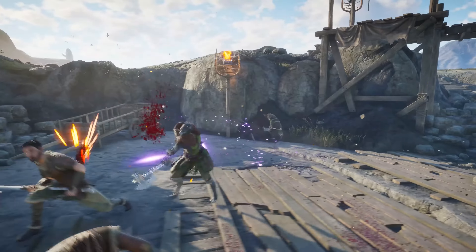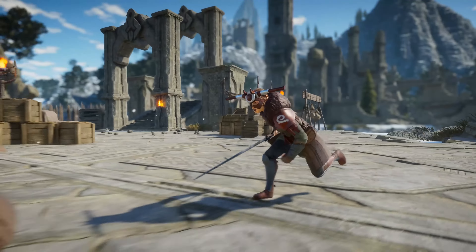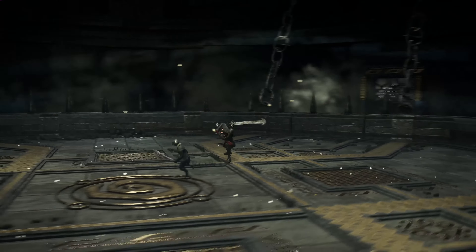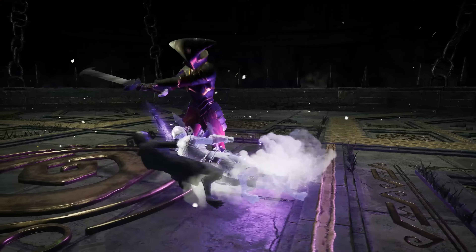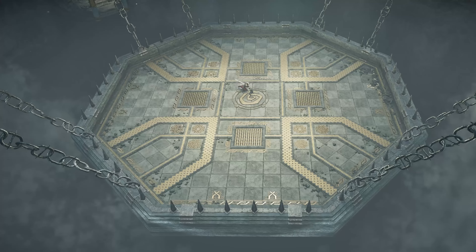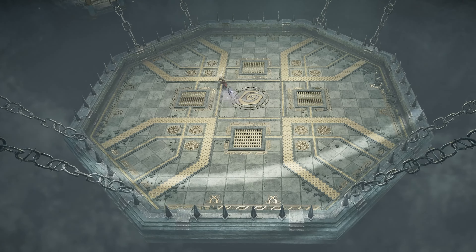Something we put a lot of work into is making a very reactive enemy AI. They are going to come at you and attack you relentlessly. For example, the Warden fights — those turn into a dance where the AI is forcing you to move around and you have to use your entire arsenal of dodge and guard to be able to defeat them.